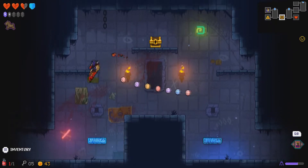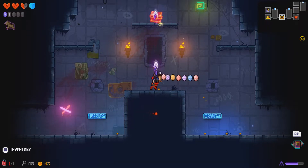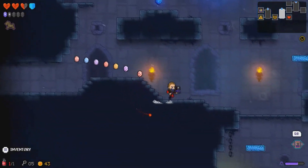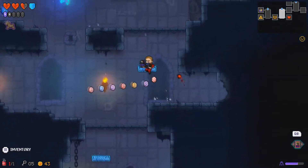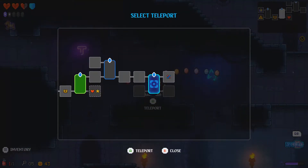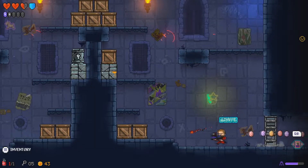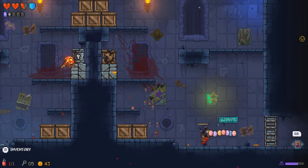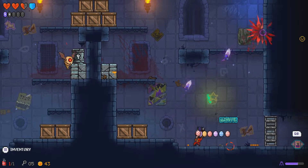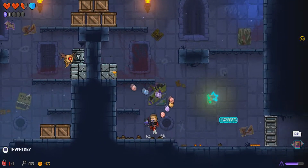I quite like famine honestly. There's no way for me to get up there yet, which is a bit of a shame. We do have 43 coins so we probably have enough for a weapon, but I do like famine so I'm probably gonna keep this for the majority of the run unless I get something better like meteor — my favorite weapon in the game.